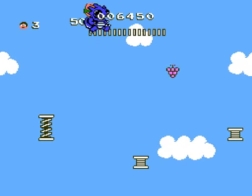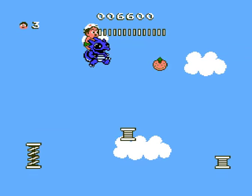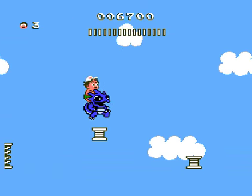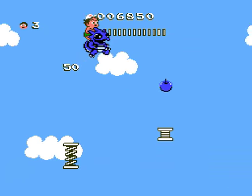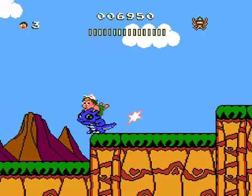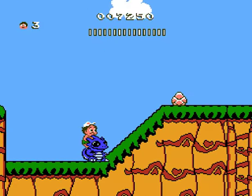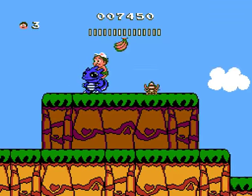And you get more power-ups that way. There are four different kinds of dinosaurs: two different kinds of Camptosauruses, an Elasmosaurus, and some pterodactyl thing. The bonus round in the clouds is very much like Mario Bros. 1. This game has a lot in common with old Mario platformer style games, because there weren't many other things back then.